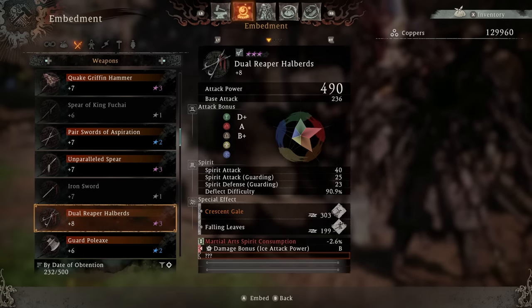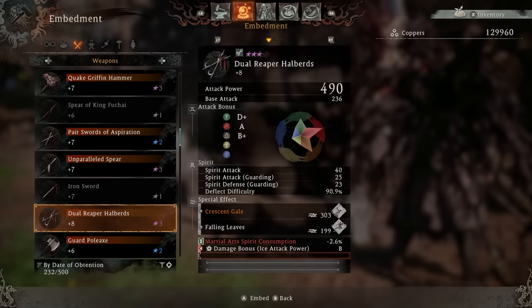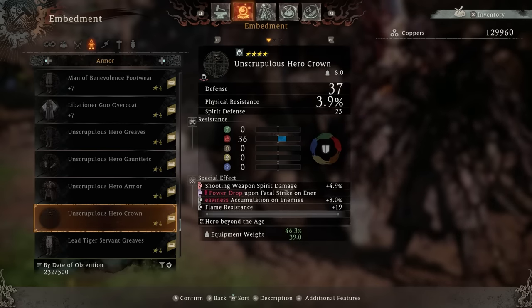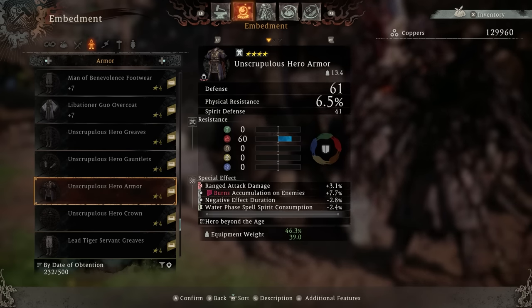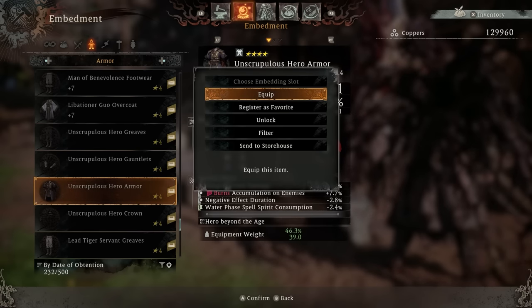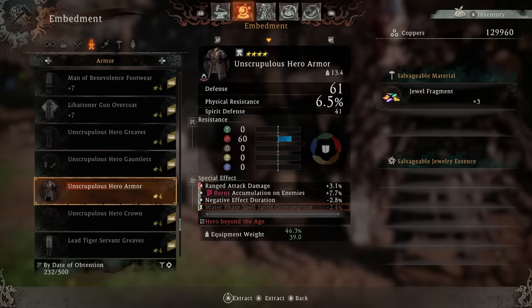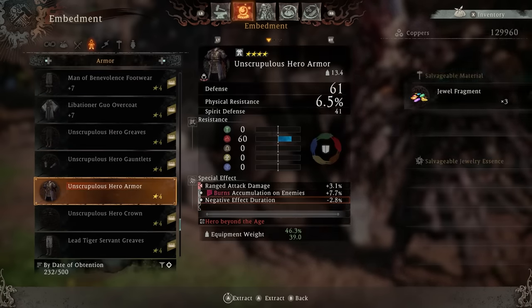One of the biggest tips is to embed your gear early, before you upgrade it. Taking this plus eight dual halberds, putting an enchantment on it costs 26,000 copper — insanely expensive. But if I take a companion armor set that starts at level one and embed it before upgrading, you can see it only costs 3,000 copper to do that. Embedding first can save you literally a million copper and is probably the biggest mistake people are making in this game right now.